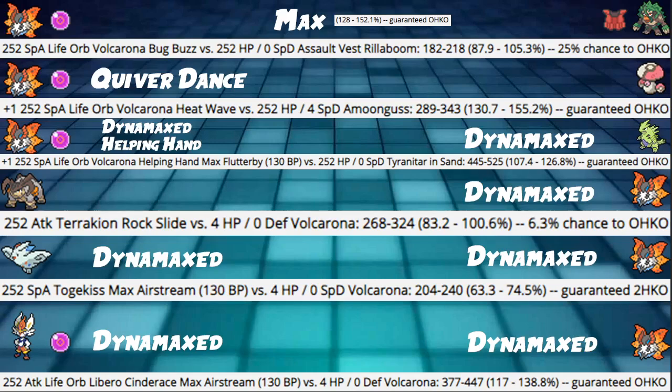Next we have a Dynamax Helping Hand scenario. This is the only way to OKO Tyranitar in Sand — Helping Hand plus Dynamax plus Max Flutterby, also with Quiver Dance. So: Quiver Dance, Dynamax, Helping Hand, max invested Life Orb Max Flutterby into max HP Dynamaxed Tyranitar during Sand — guaranteed OKO. That's a lot of hoops to jump through, but very good stuff nonetheless.